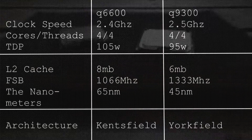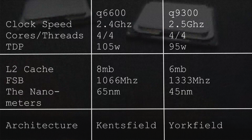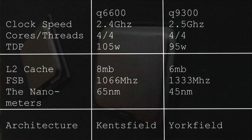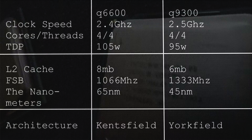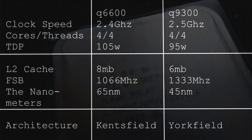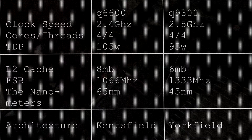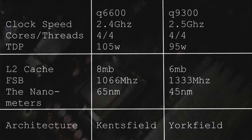Specs time. The clock speeds are fairly similar — 2.4GHz on the Q6600, and on the Q9300 we've got 2.5GHz, only a 100MHz increase. However, there is a significant increase in the manufacturing process, dropping 20 nanometers. The front-side bus is also increased for better transfer speeds between memory and processor. The Q9300 has 6MB of L2 cache, dropped by 2MB compared to the Q6600. They're both quad-cores with four threads. The Q6600 is the Kentsfield architecture, while the Q9300 is the Yorkfield architecture.